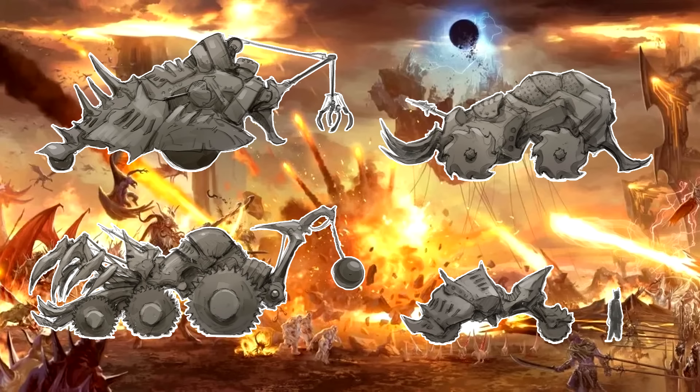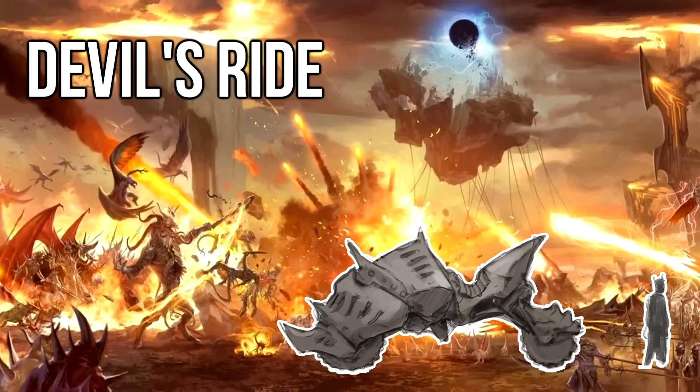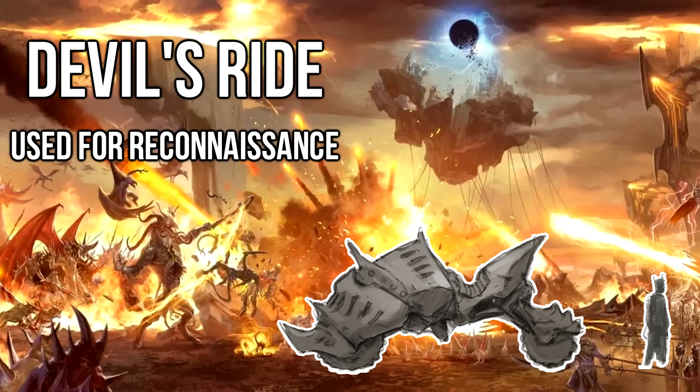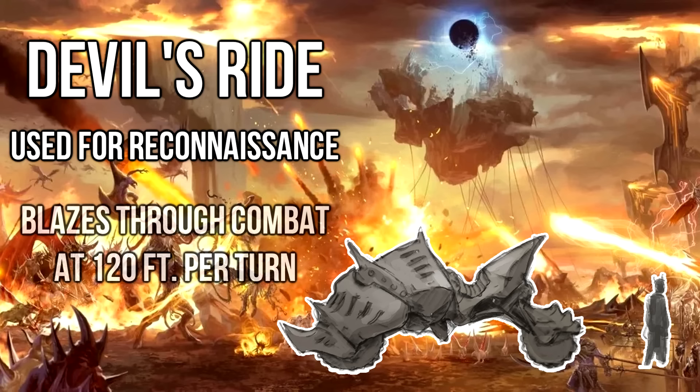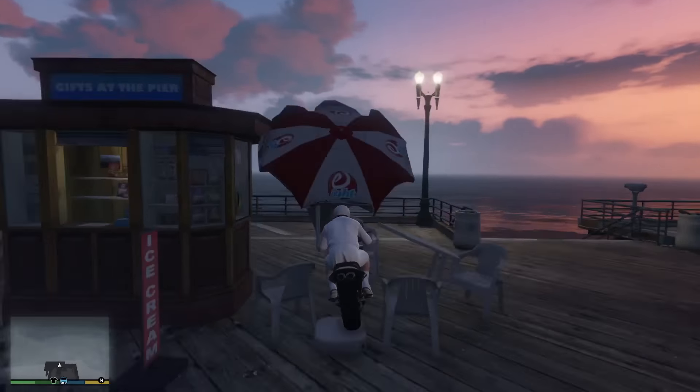The smallest of the Infernal Machines is the Devil's Ride. This Ghost Rider demon bike is used for recon and scouting, moving at a stupid fast 120 feet per turn, which I think is a cozy 80 miles per hour. You can do tricks on it, or wipe out and go flying.